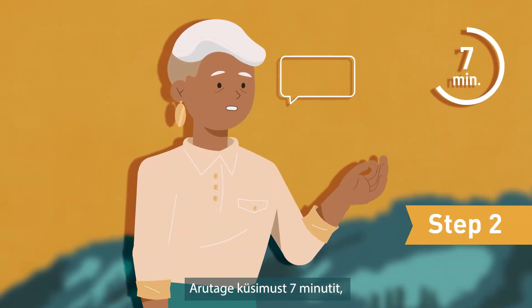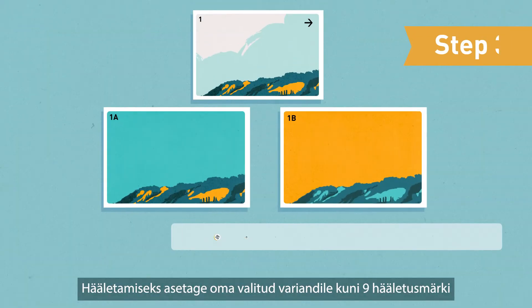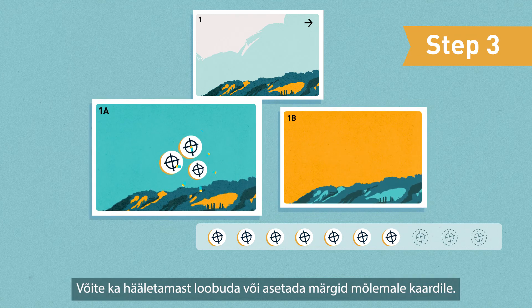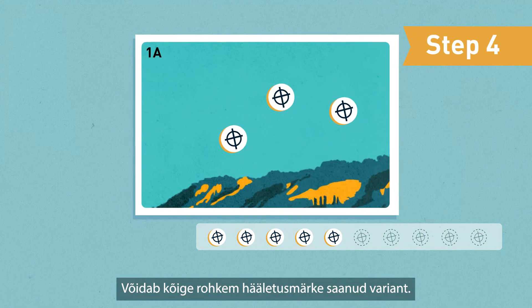Discuss for seven minutes, staying in your role for this round. To vote, place up to nine voting chips on your chosen option according to the strength of your conviction. You may also abstain or place chips on both cards. The option with the most chips wins.